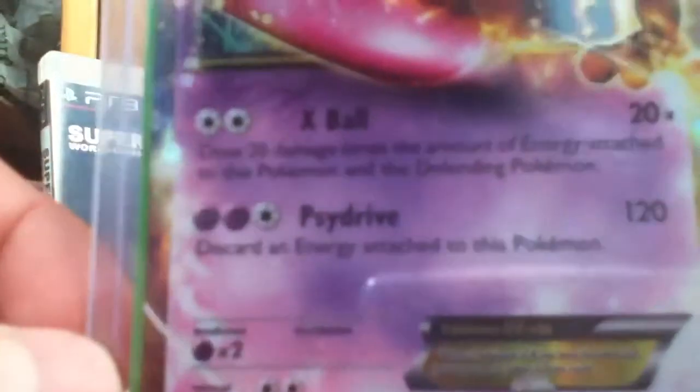The next attack called PsyDrive does 120 damage. PsyDrive takes 2 Psychic Energy and 1 Colorless. It says discard an energy attached to this Pokémon.